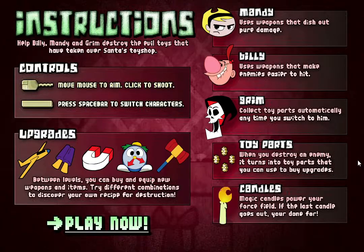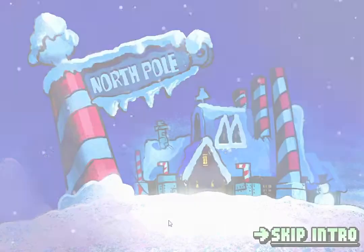Let's check out the instructions real quick, because some of these games are a little bit harder. Mandy uses weapons that dish out pure damage. Billy uses weapons that make enemies easier to hit. Grim collects toy parts automatically any time you switch to him. When you destroy an enemy, it turns into toy parts that you can use to buy upgrades. Magic candles power your force field — if the last candle goes out, you're done for. You use the mouse to move and aim, click to shoot, and press the space bar to switch characters. Between levels you can buy upgrades. Let's try it out.